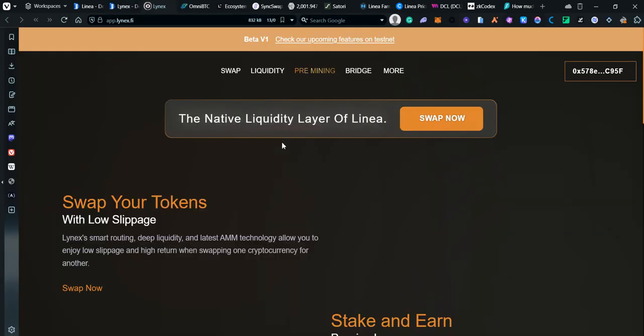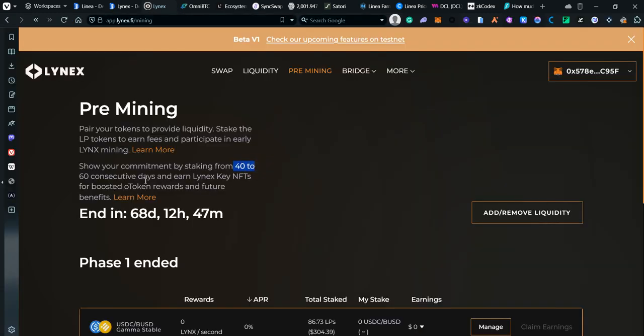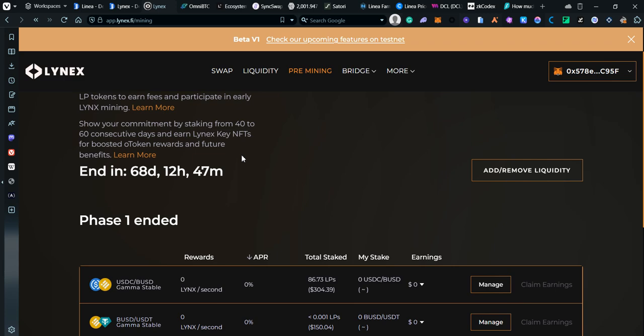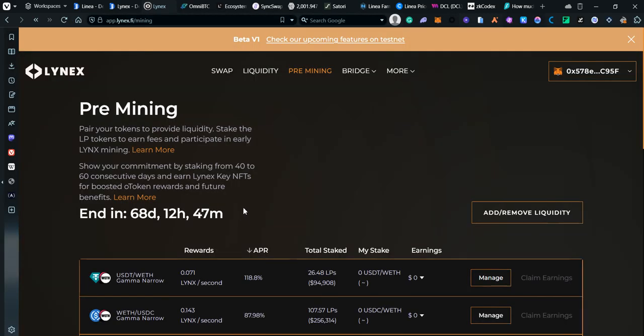Lastly, if you want to add some liquidity there's a project called LineaX, which is also tokenless. Usually I don't like adding liquidity, but they have a pre-mining event — if you add your funds for the next 40 to 60 consecutive days you'll earn LineaX NFT keys and tokens. After the 68-day period they'll likely have their TGE and you might get an airdrop.